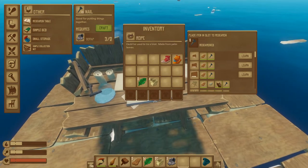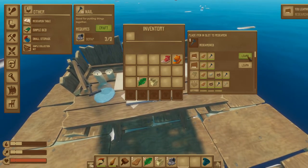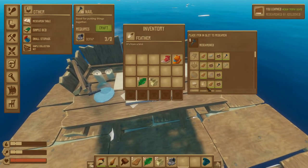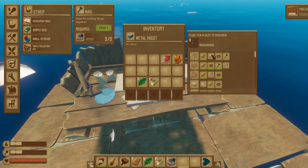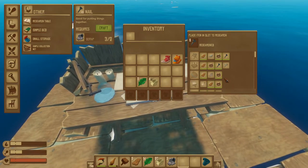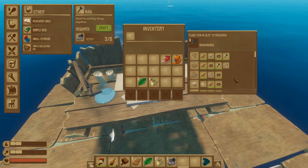You'll also have other items that use those same materials unlocked. As you progress through the game, you want to go ahead and put one of every item you can into the research table, and this will allow you to research more things a little bit faster throughout the game.